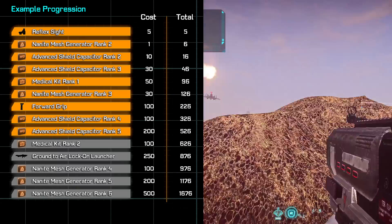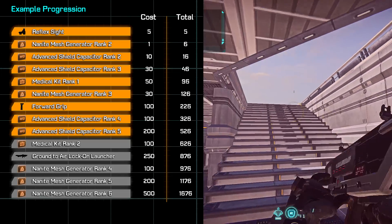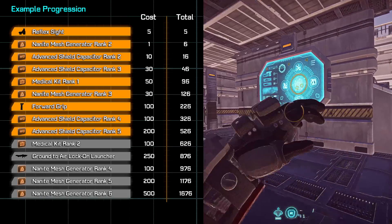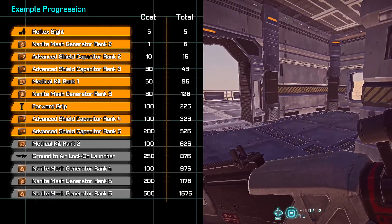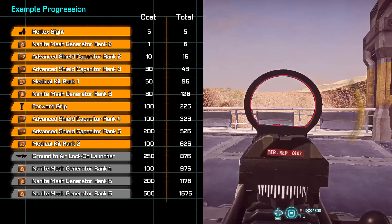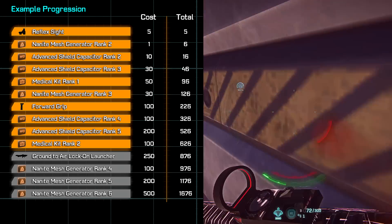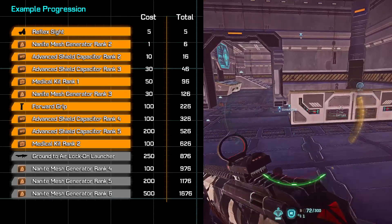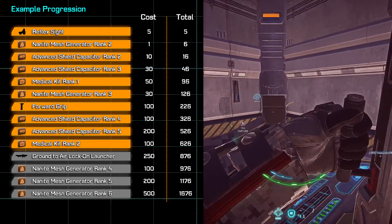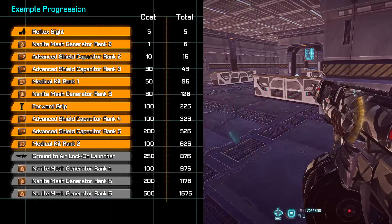Now we're finally going to finish out our Advanced Shield Capacitor, which I feel is extremely important. You just don't really notice the benefits of ASC early on, but you'll definitely notice them when the suit slot is maxed out. It's a great boon to your survivability on more than one level, and it's completely worth the effort. Next we'll be grabbing our second Medical Kit, and you can sit on two Medical Kits for a long time as a newer player. It's a pretty comfortable place between the cert cost and the effectiveness, and it's also going to help keep you from dumping resources on it when you're trying to stay alive. You really won't need more than two Medical Kits unless you're the type of player who knows how to medkit deny, and having less will actually help enforce some good habits in your general gameplay.